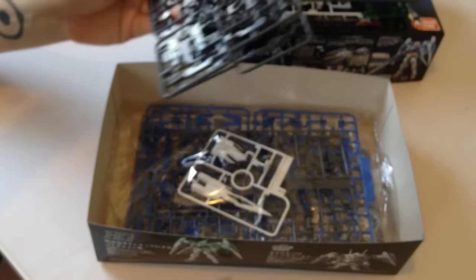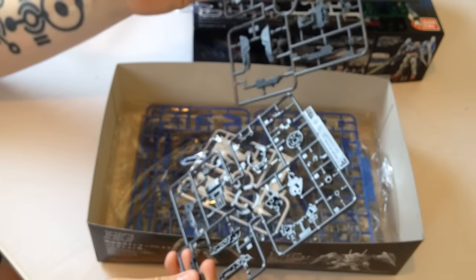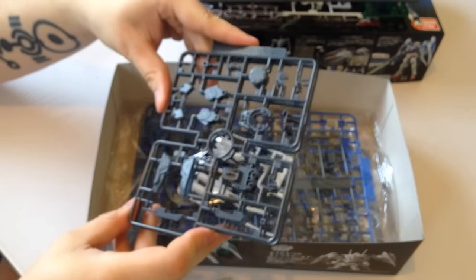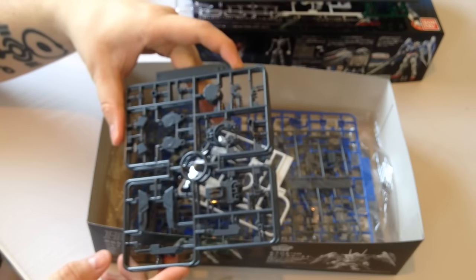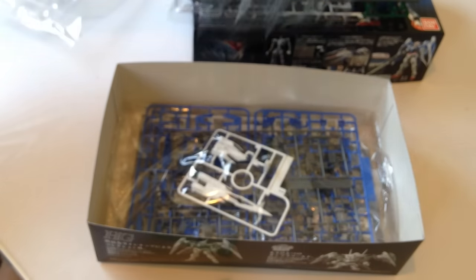You can even get the decal sheets separately for things like nail art. Then here are our ABS runners. It looks like the GN condensers on the sides are going to be a lot more stable than on the MG, which is great — I always had problems with those on the MG version.